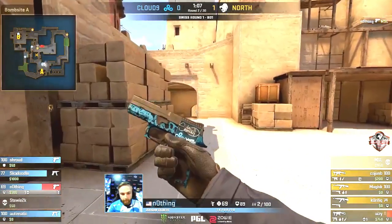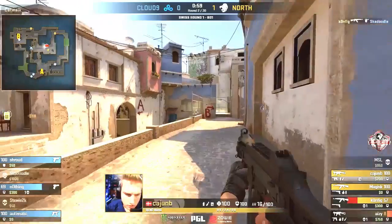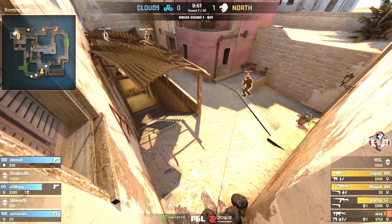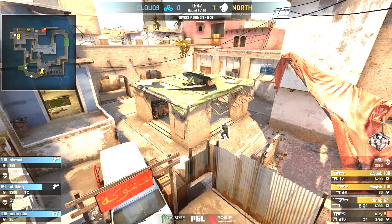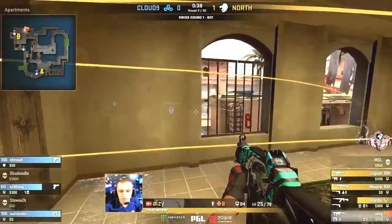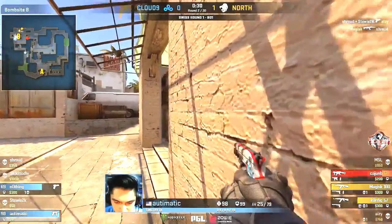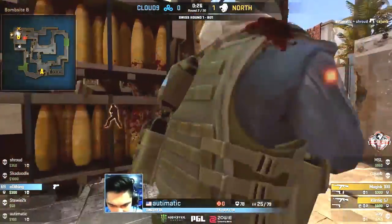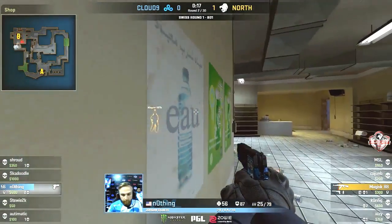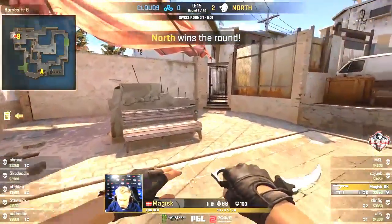Not every analyst is a fan of mid position on a round like this because you're exposed to so many different positions. AZ will survive at 8 HP for the time being. Still three Cloud9 players alive, North without possession of either site. Shroud is the only person towards B. It's going to be a tough spot to hold. Shroud — good start — AZ finished off by the P250, but Shroud will fall. Bomb down, 20 seconds to go. Magisk looking for it — and that will be the round. A very expensive round for North.